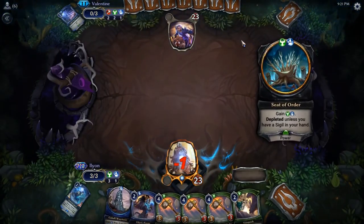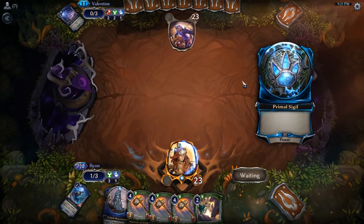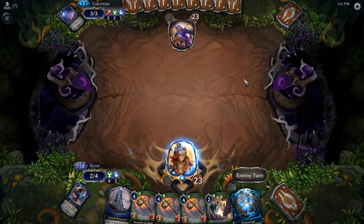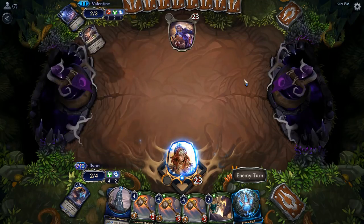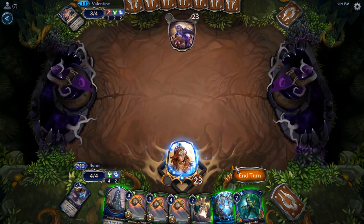Pretty likely that they are able to remove it again, but I don't have much of a choice. Pass the turn. At some point we'll hit an Aegis creature. We have 16 in the deck. Yeah, we have 16. I think we could hit some at some point.